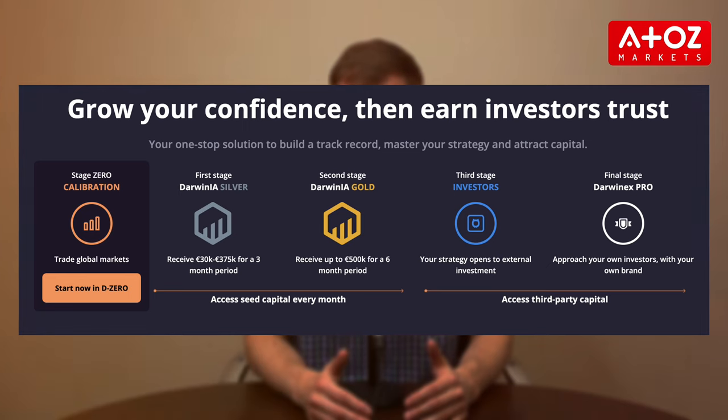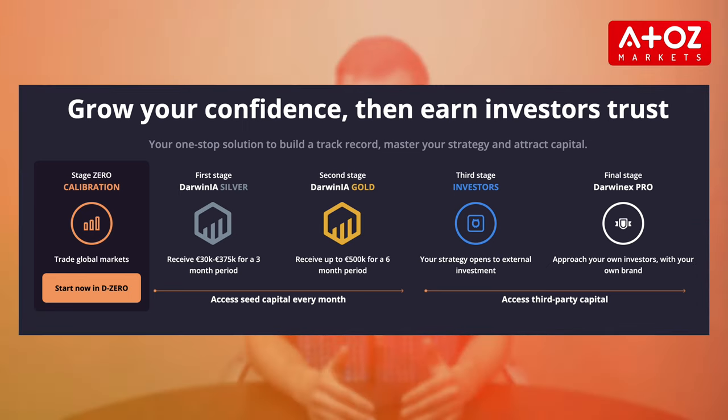DarwinX Zero offers traders the opportunity to access the DarwinX Classic ecosystem without risking their own funds. It starts with the calibration stage, where you trade with virtual funds to produce trading signals. DarwinX Zero needs 25 risk-equivalent trading choices over 15 trading days to train and calibrate the risk engine. Unlike other prop firms, there are no time limits here — it's all about the long game, so take your time to strategize and execute your trades.